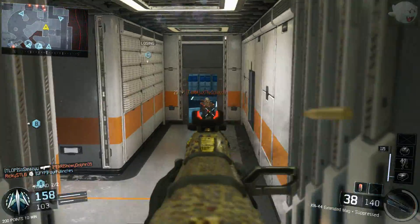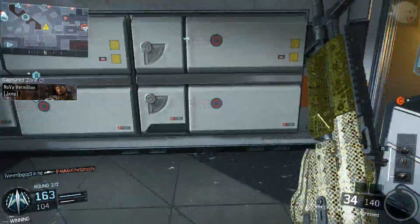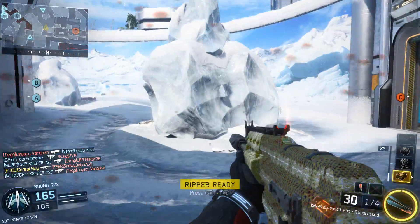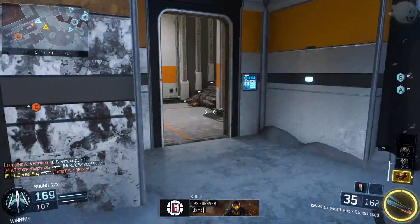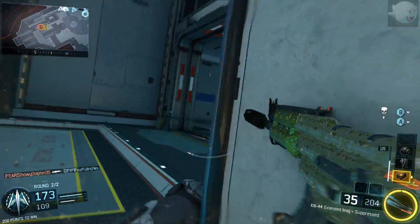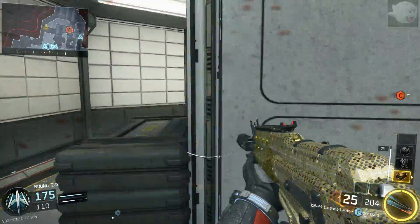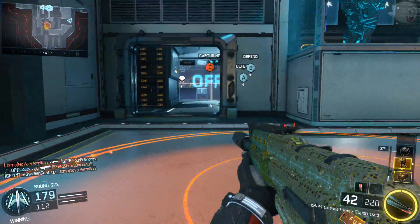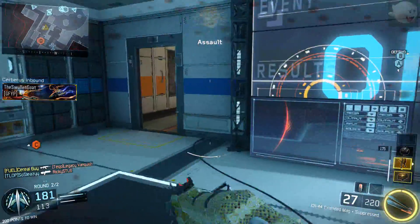This is not good. Enemy has Z. Yes! Nice. Losing Alpha. Lightning strike coordinates in. Securing C. Hostile UAV spotted.